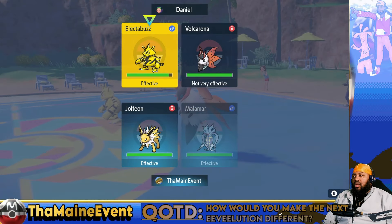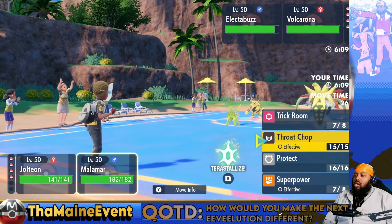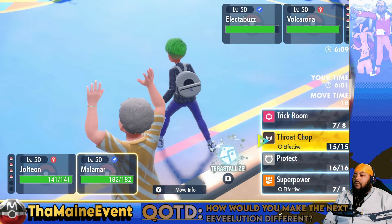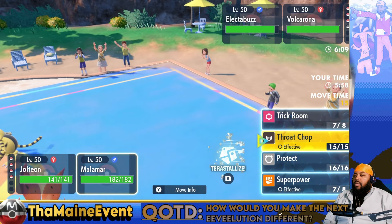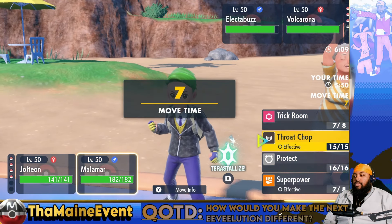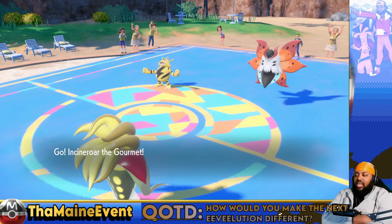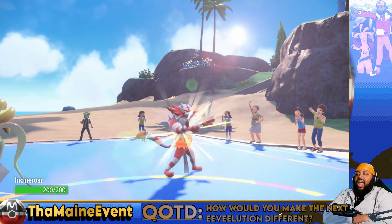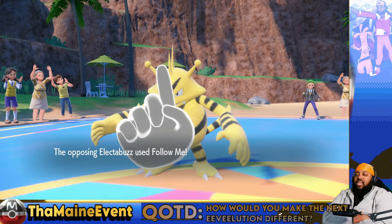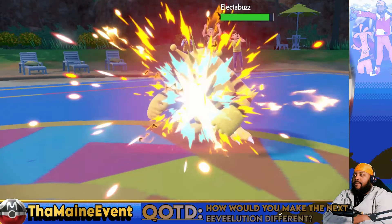I'm gonna Superpower one more time. He could have a Bug move... no, they're not gonna run Bug moves. On this team it's never Bug Buzz - it's always a fire move, Quiver Dance, Protect, and Bug isn't good enough coverage. It's either Giga Drain, Tera Grass, or Tera Fairy. If it's a Bug move, then I just played myself. But I'd rather not play into something they never run anymore - I know for a fact he has Heat Wave.